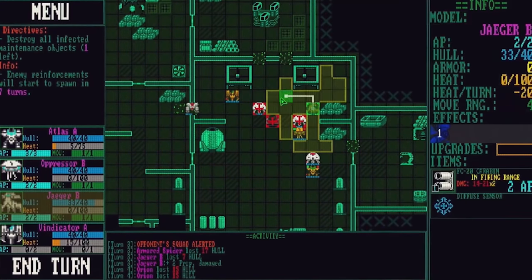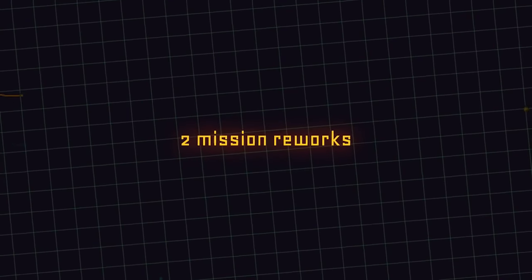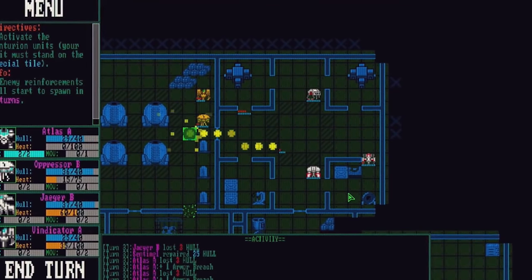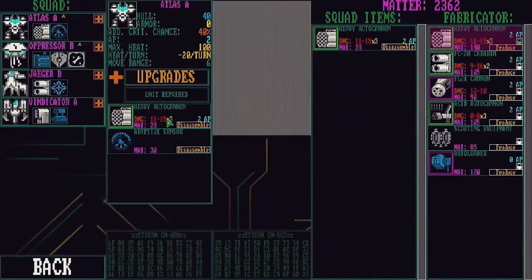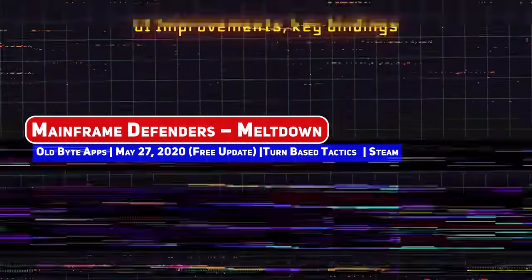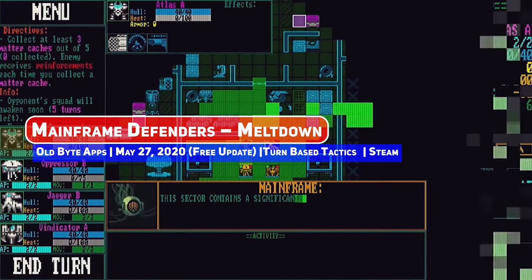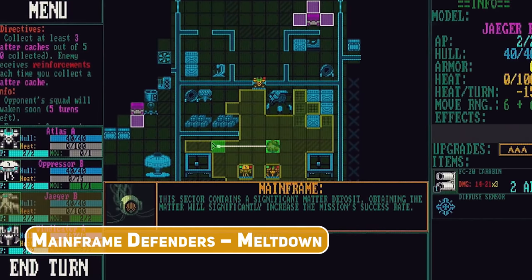A smaller but very interesting tactics title from February is Mainframe Defenders, where you lead a squad of 4 prototypes to fight against a virus in the mainframe, with very retro 80s PC terminal aesthetics. The Meltdown update doesn't seem to be named after any particular feature added, but does include new mission types, enemies, playable units, mechanics, items and more.